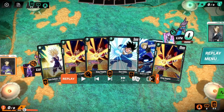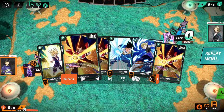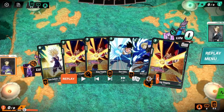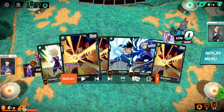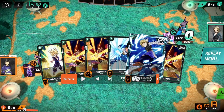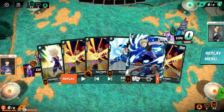In terms of the opening hand, I didn't mulligan — it's maybe a bit questionable considering this hand has like three super combos. You want to be finding cards you can actually play proactively, rather than super combos which are more of a defensive option. Obviously during the game you want to eventually draw into your super combos, but having this many in your opening hand isn't ideal. That said, we were going second and started with a turn one into a turn two play, so it seemed fine.